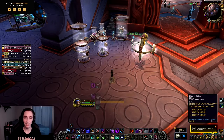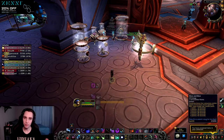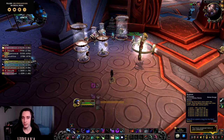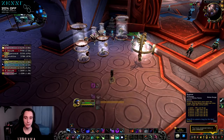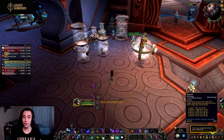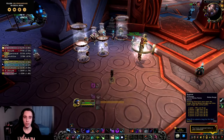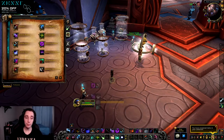Sub Rogue now has two maintenance spells. We have Slice and Dice, which makes us attack faster and has good synergies with Sub Rogue's passives. Our new maintenance spell replacing Nightblade is Rupture — a bleed you put on your target that at six combo points lasts 28 seconds. One good thing about Rupture replacing Nightblade is that you no longer rely on having a bleed on your target to deal increased damage. You can put Rupture up if you want, and there's no longer a huge deficit if you choose not to refresh your maintenance DoT.